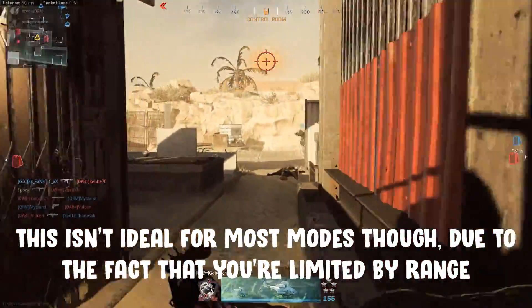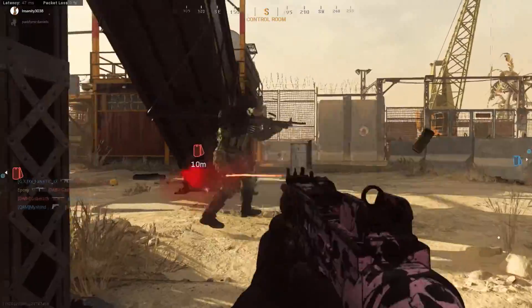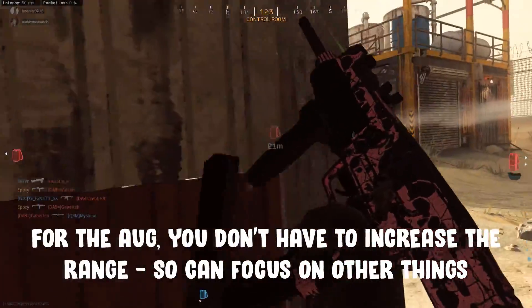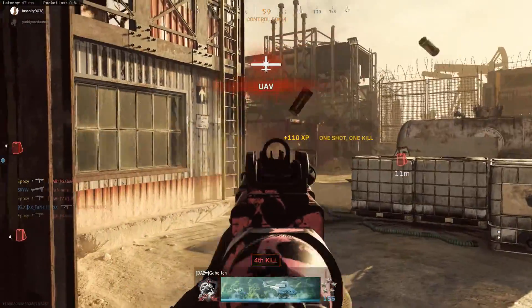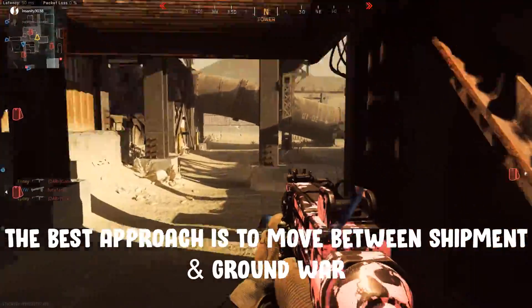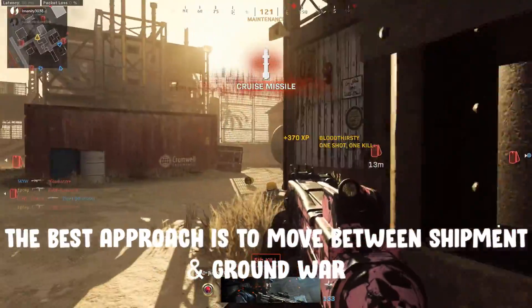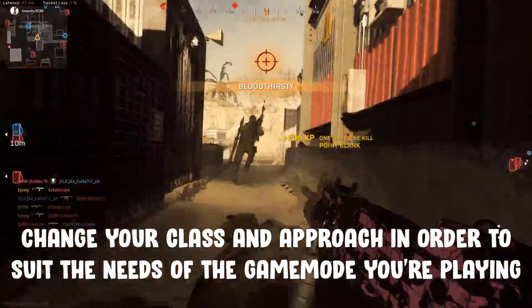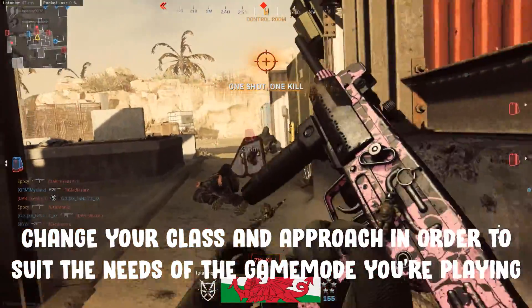The AUG is slightly different because it already has good range. For this gun, extend the magazine, add an even longer barrel and a sight, and you've got an effective AR. I'd strongly recommend hopping between Ground War and Hardcore Shipment, making a class setup for each mode — running and gunning for Shipment, range and stealth for Ground War.